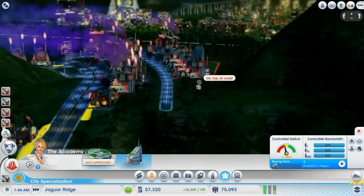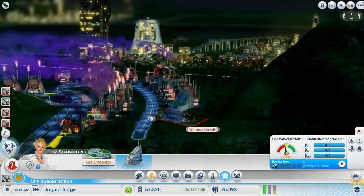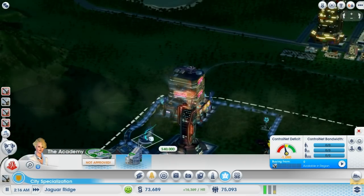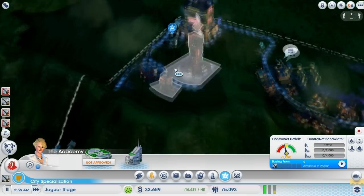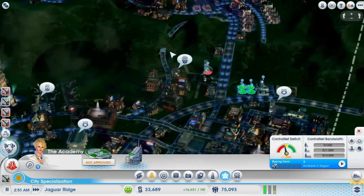Now I should be able to fit in the academy building — no, terrain too steep. Which is unfortunate because it doesn't seem like it is too steep over here, but it is. So actually, how about I fit it in over here? Right there. That should help us out a little bit, hopefully.